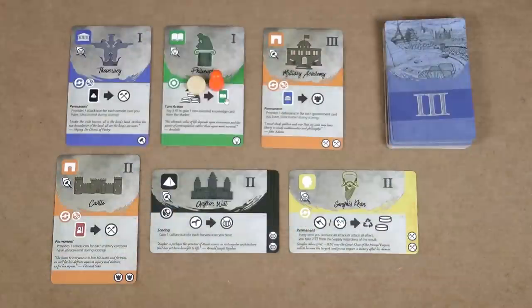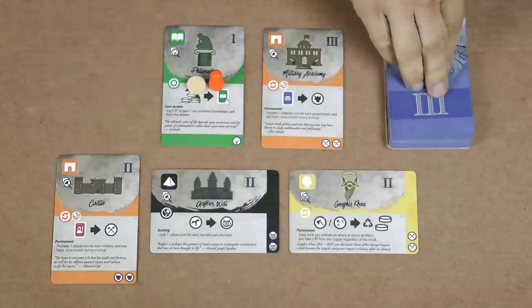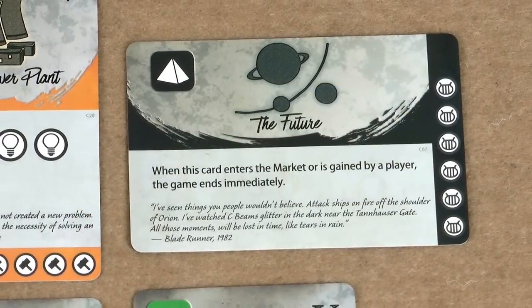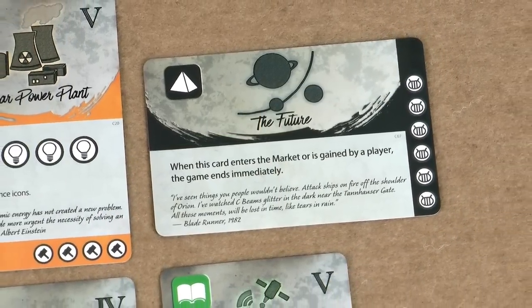For example, an Age 3 card has just been added to the market, so it's now Age 3. There are 2 Age 1 cards still in the market, but one of them is invested in so that stays — the other one is discarded and replaced. If at this point the future card has been added to the market, the game ends immediately and the points are added up.